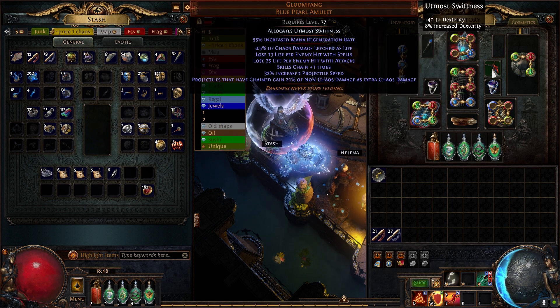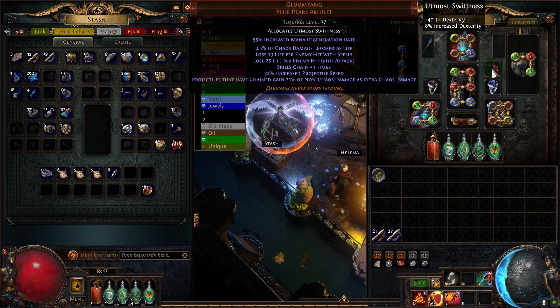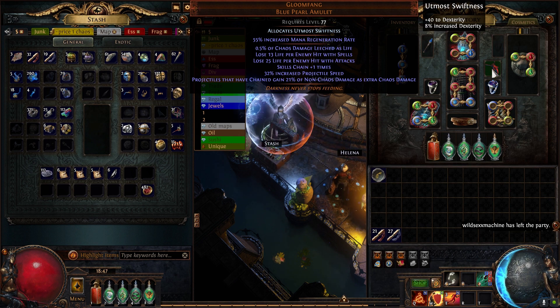Next is Gloomfang — this is insanely cheap. I got a perfect roll for about one chaos. The mana regen I don't really care about; what you want is low on the 'lose life per enemy hit' stat. The 10% projectile speed is whatever. Because I had dexterity problems at this gear level, I anointed Utmost Swiftness — it's not an expensive anoint, so just do it if you're having trouble.